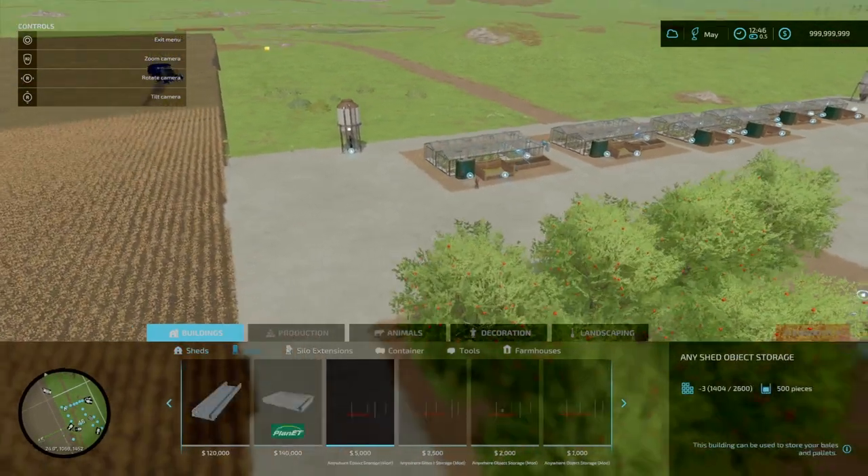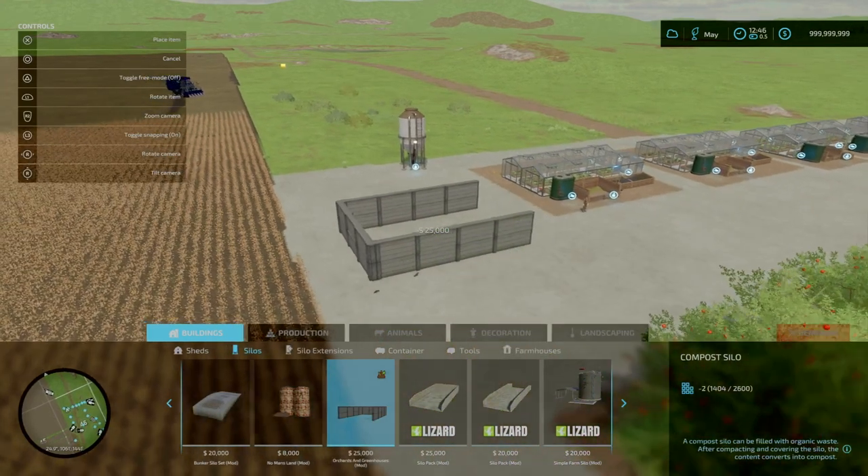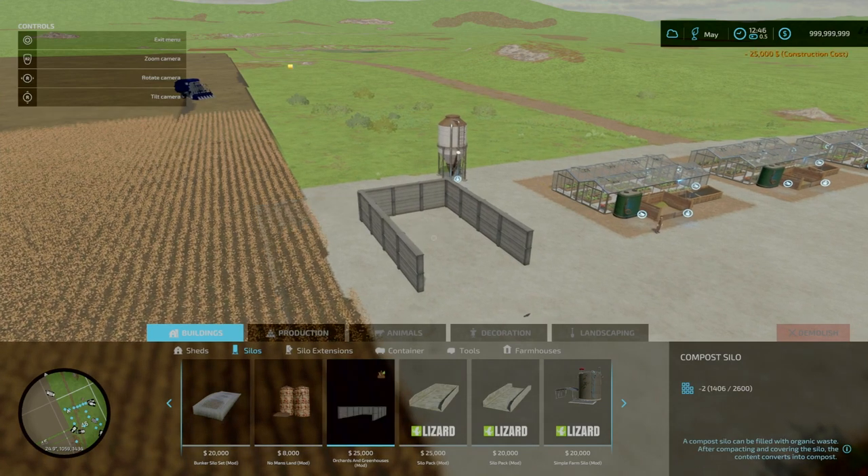You can make compost if you wish — go under silos, towards the end. You can make your own compost or buy it. You can put in organic waste, straw, grass, hay, or other alternatives like sugar beet, sugar beet cut, potatoes, sugar cane, grapes, olives, chaff, and manure. Dump it into the compost silo, compact it, cover it, and it will ferment within 24 hours of in-game time. This costs 25,000 to place.